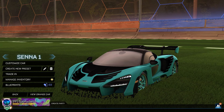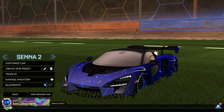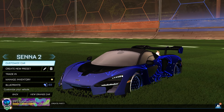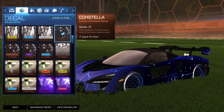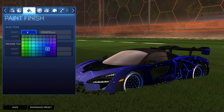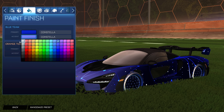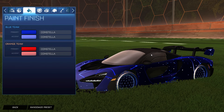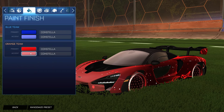Getting into the next car design, we have the Constella decal. When I said at the beginning that some decals just look so good on the Senna — the Constella decal is one of those. It looks so good on the Senna; it has no right to look that incredible, but it also looks good on every other car. We have the McLaren Senna unpainted for both sides, the unpainted Constella decal, and for the blue side a beautiful dark blue with the accent as a white-blue — almost a purplish blue.